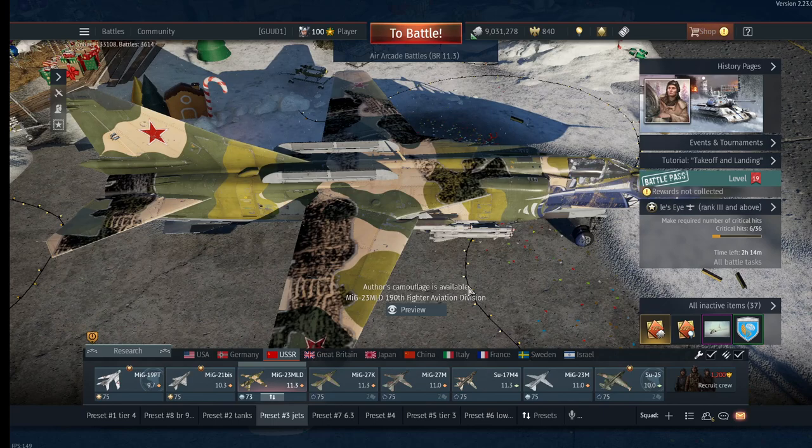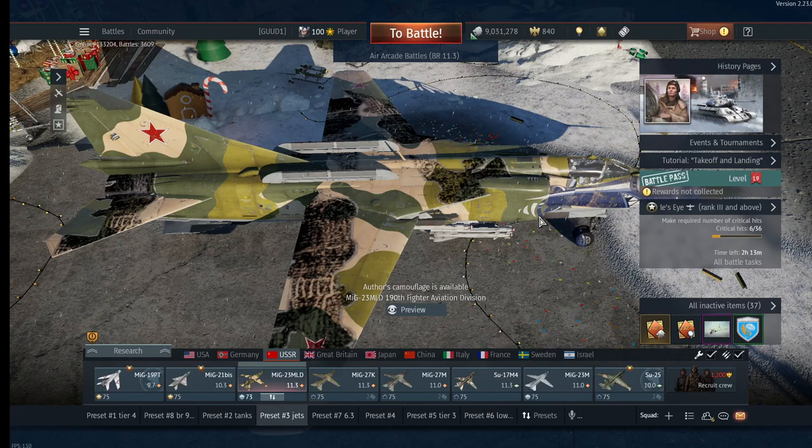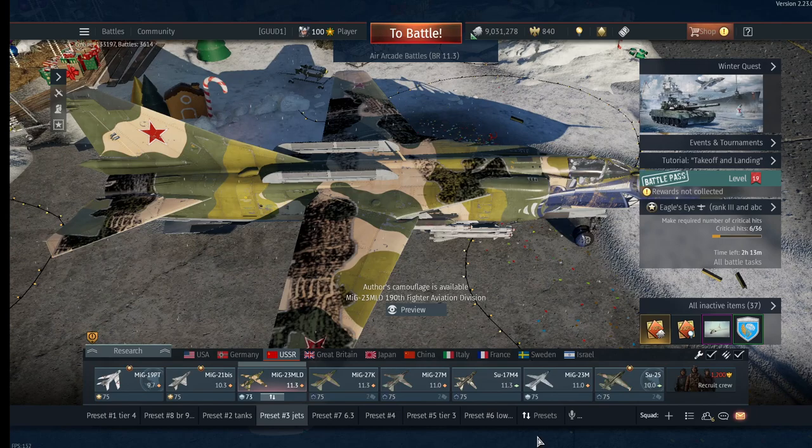Most videos for real battles focus on mechanics that are specific to real battles. The flight models are different - since it's more realistic, you're not going to be able to roll and pull up as hard or as fast, so everything feels a little slowed down. You're also taking off from an airstrip, so there's a lot more time to get into battle, whereas in air arcade you spawn in the air and you're right into the fight.